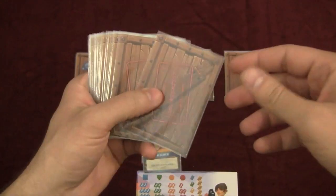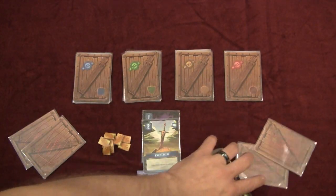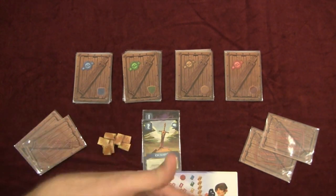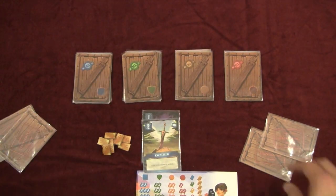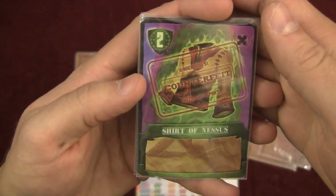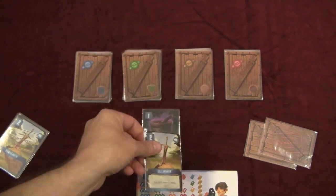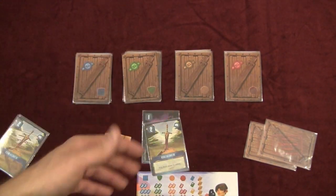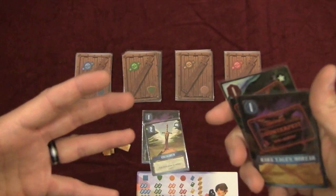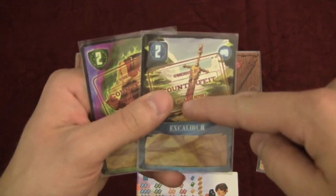The counterfeit cards are shuffled and placed between players — 2 per pair in a 2-player game, 1 in a 4 or 5 player game. At the start of the game, each player gets to look at the counterfeit cards on their left and right. So you might know, for example, that the 2-point green Shirt of Nessus and the 2-point Excalibur are counterfeits. You might avoid buying a card you know is fake, or try to upbid others into buying it.